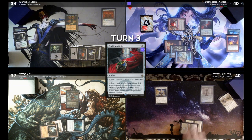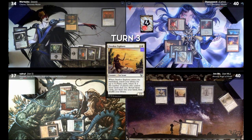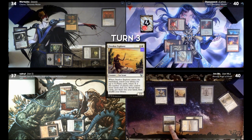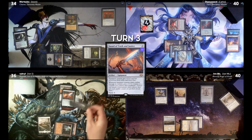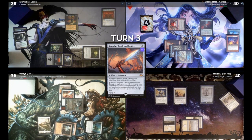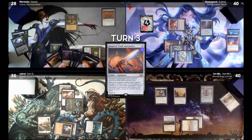Draw for turn. I will cast Oreskos Explorer — I get to search my library for X Plains cards equal to the number of players who control more lands than me, I believe it's just two. Those go in my hand. I'll play the Plains for turn and pass. Cast Intuition on the Necrosages. I'll pay two life for a Sword of Truth and Justice. Jason, six coming at you — that's six commander damage from Arden. Put a counter on him, proliferate. Mill ten and I get a puppy. My creatures milled were Fleshbag, Sidisi, Machias, and Razaketh.